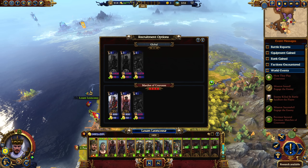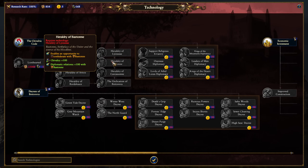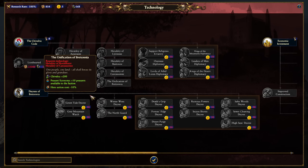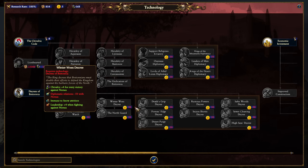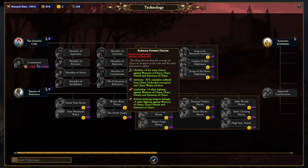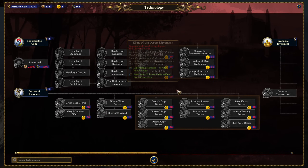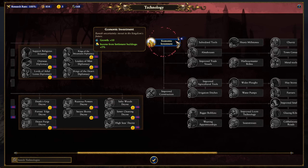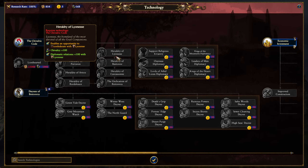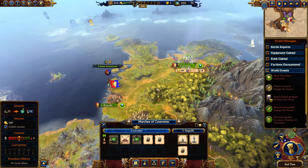Our first tech: the Chivalric Code is going to be very important because it will enable us to confederate various other Bretonian factions. Growth plus 10 early game is quite important, plus 10% construction cost reduction. I think what we'll do is Economic Investment first for four turns, then immediately into Chivalric Code and start confederating — that early game 10% growth can be a pretty huge difference. Then we'll go into diplomacy.